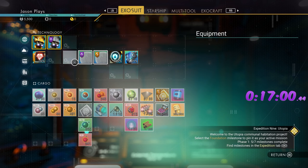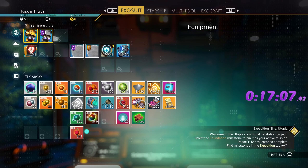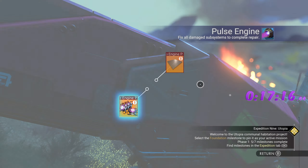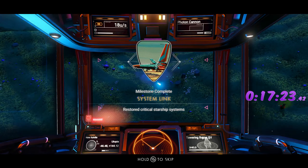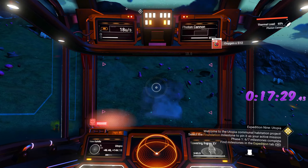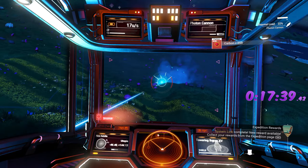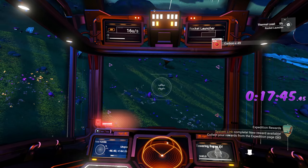Wait, we ran out of materials in the refiner — that's fine, we can put more in there to refine it all. Pop this in, boom, boom, boom — there we go, done. Also, while you're here, shoot the rocks and ground to get ferrite dust. We're going to need a lot of it. Keep your eyes peeled for any copper from the air — if you see it, land and get it, but at minimum try to get as much ferrite dust as possible right now.